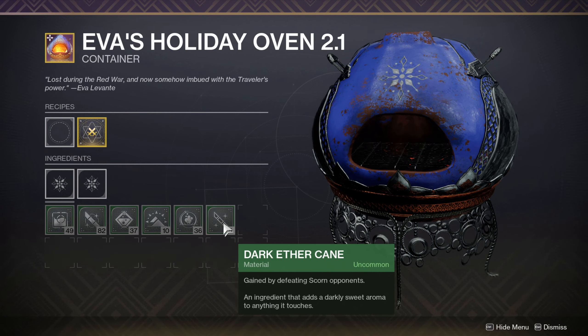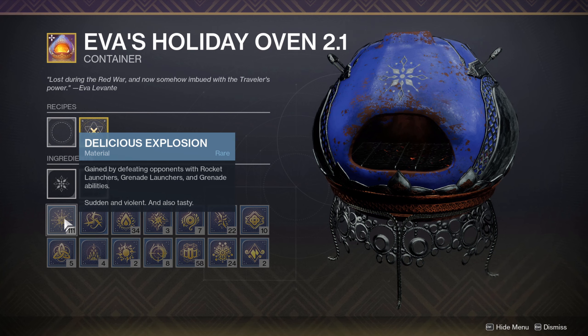Next up let's go over the actual ingredients and how you obtain them. Under the recipe tab where you masterwork the oven, you have two ingredient tabs. The first tab is all of your uncommon ingredients and the second tab is all of your rare ingredients.